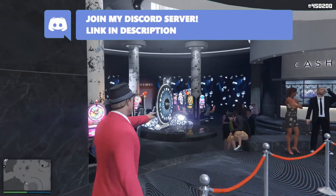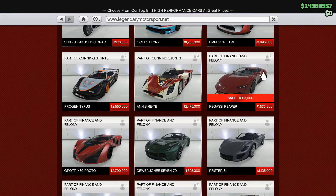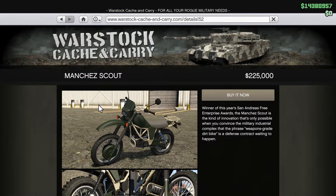On Legendary Motorsport you have two vehicles with discounts. The Pegasi Reaper is a fast car, so I recommend you guys get it if you don't have one already.